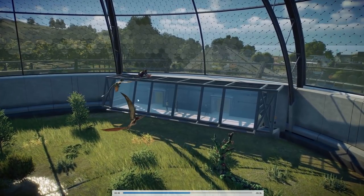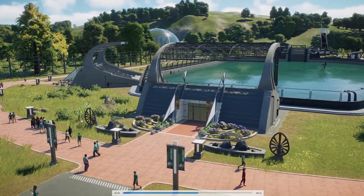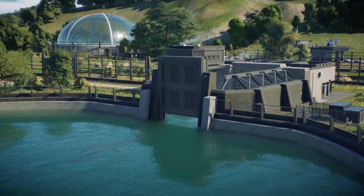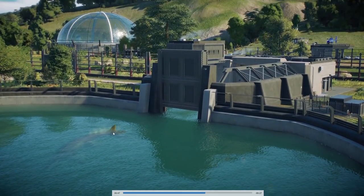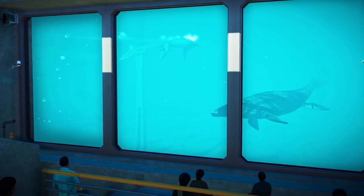Hier sieht man übrigens auch einen Dimorphodon und einen Pteranodon - die können also zusammenleben. Man muss aber darauf achten, dass die Tiere von ihren Bedürfnissen her glücklich sind, ansonsten können sie aus dem Aviarium ausbrechen. Hier sehen wir noch mal viele coole Dekosachen. Achtet mal darauf: Das könnte die Flosse sein von dem Screenshot, den wir gesehen hatten - von dem Tylosaurus die Schwanzflosse, wenn es der Tylosaurus ist.